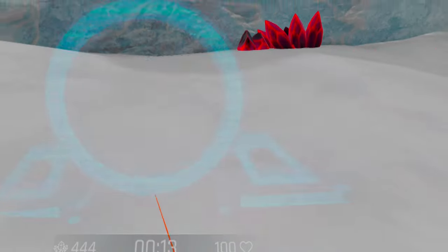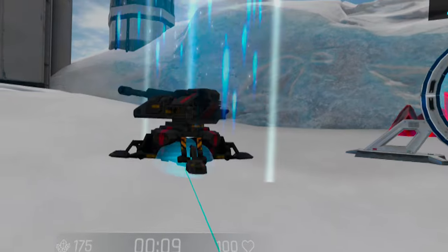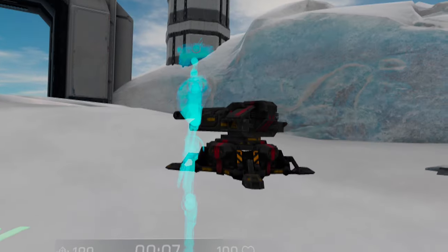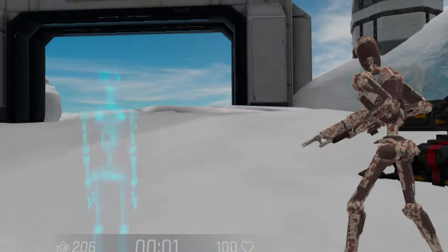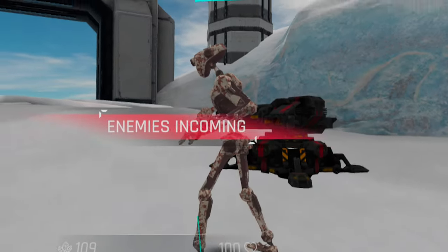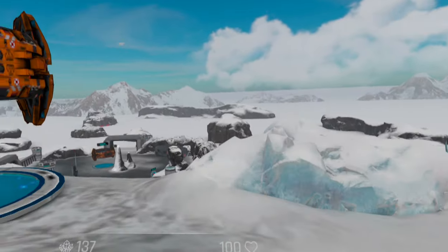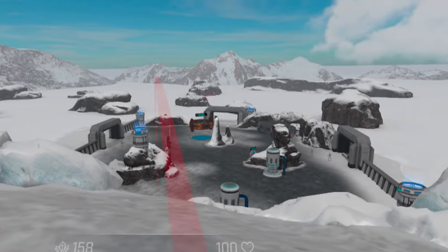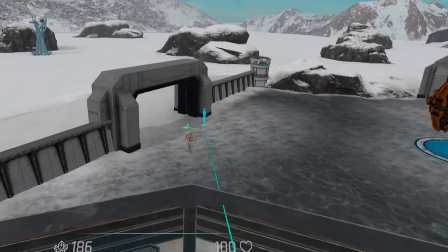Menus are well laid out. With a small amount of practice, you can switch between deploying units, building structures, and selecting weapons in seconds. Hotkeys and unit grouping mechanisms are present, allowing you to command your troops quickly and effectively. The map, teleport point system, and jetpack all work together, allowing you to move amongst the action swiftly and react to situations as they arise. All in all, it's a lot of fun and feels like a fresh way to shoot aliens in VR.